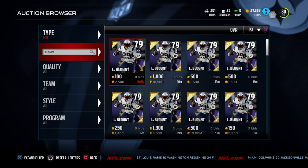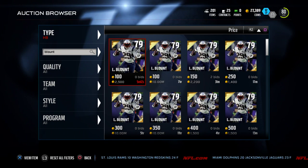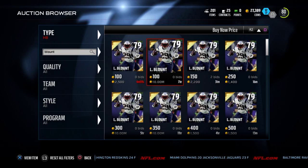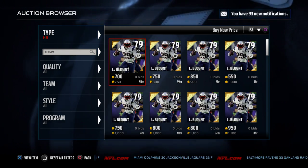LeGarrette Blunt is probably the cheapest one you're going to be able to find. If we go to buy now price and sort it, he comes in at about 750 coins.